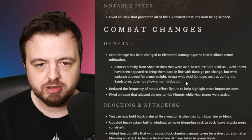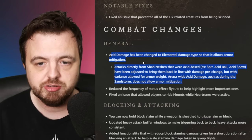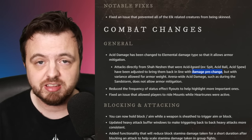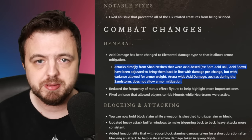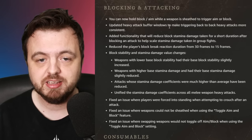The worm is getting some changes: acid damage is now going to be counted as elemental damage, which means elemental aversion will be relevant. They're also changing some of the damage values. The worm at the minute is only really worth doing for the dark matter, and blocking is being buffed.